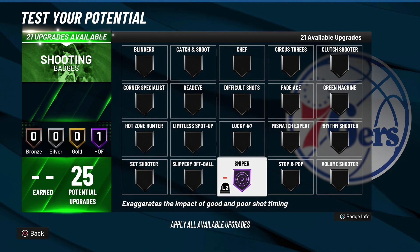At number one — you could have probably guessed this — it's the most controversial badge so far: Sniper. It exaggerates the impact of good and poor shot timing. I'm not sure what they were thinking with this badge, but if you rock it on hall of fame I actually have a Twitter clip of me shooting six for six from three, all whites. With this badge you don't even have to green every shot — you just have to get it within the green window, and with it on hall of fame or gold or even silver, everything just goes in. This is the best badge in 2K22.